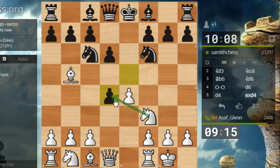Pawn takes d4. I can just take back on d4, which is the most obvious move. Also, e5 makes some sense — once again in order to open up the center and try to attack his king on the e-file. Looks tempting.